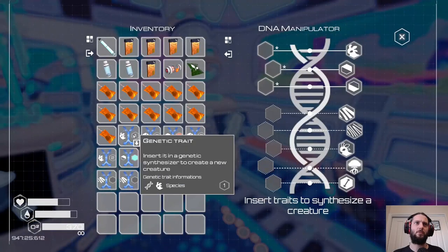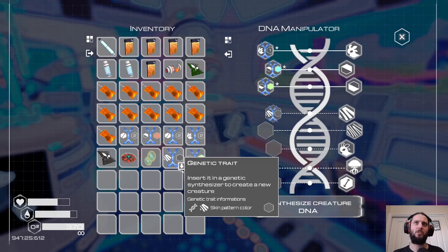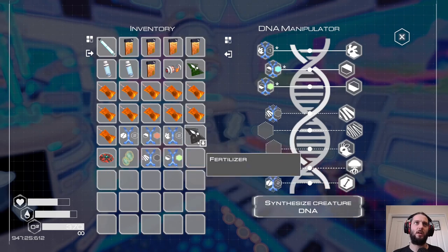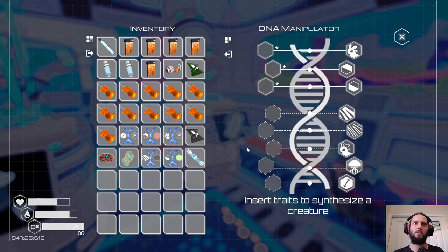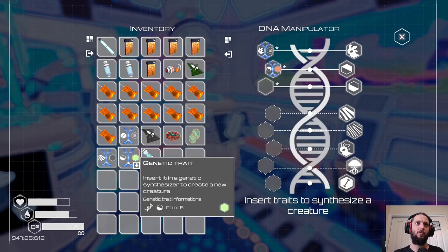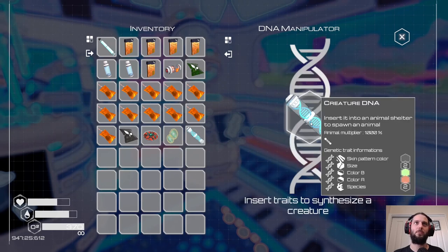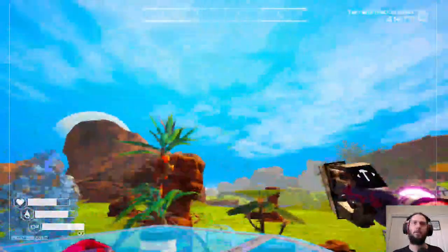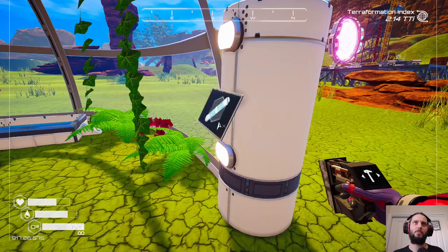So first: species one, color A, color B, then skin pattern and size. They're going to be the same size but we'll end up with a one and a two in terms of species. Synthesize — take that out — new life forms, craft first DNA life form, and then we do basically the same thing but with species two. Synthesize. All right, let's go sit these animals out and then I'm gonna take a break. Animal multiplier 1000.